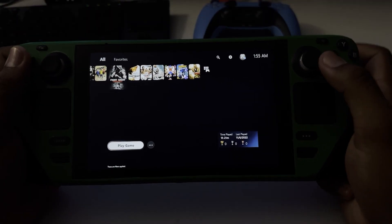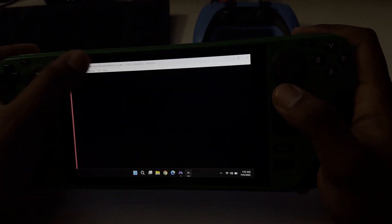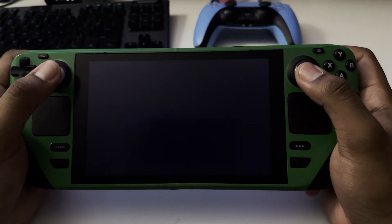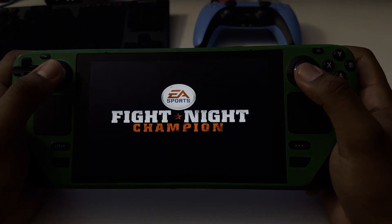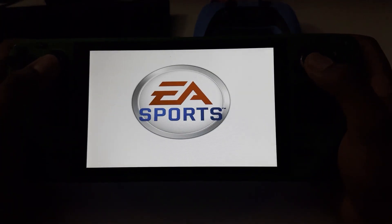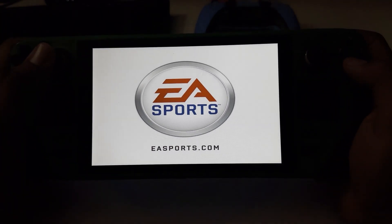What's good, crazy emulation? We're back at it with another emulation video. Here we go again with part two of Fight Night Champion running on Steam Deck on the Xenia emulator. This is the latest build, which is November 5th, and it fixes the audio. I have not crashed since. The gameplay also fixes the textures with a custom config file.